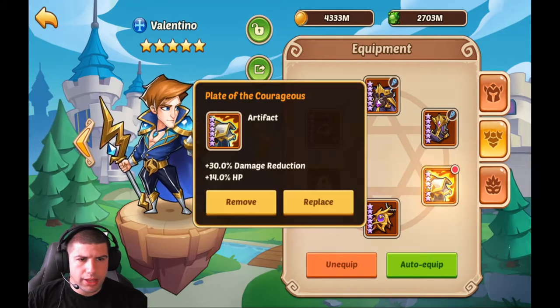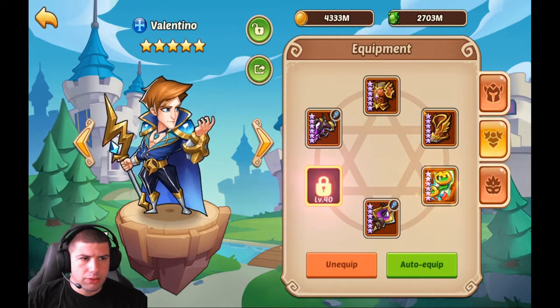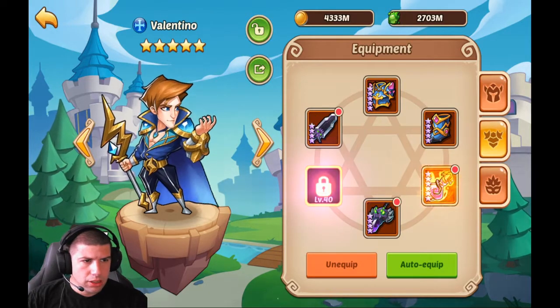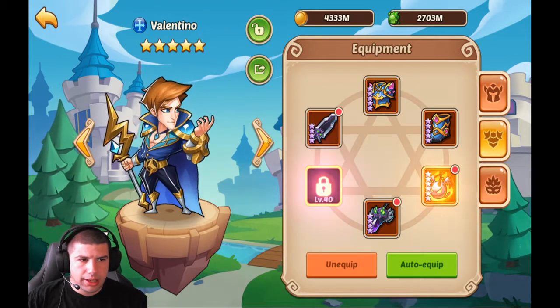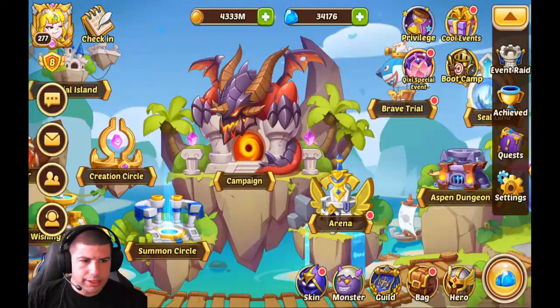Next we used Valentinos. The first had a 2-2 split with a damage reduce HP artifact. The second Valentino had two 6-stars and two mage gear with the Ruby Scepter. The third Valentino was a 5-4 split with an energy artifact, and the fourth was also a 5-4 split with an energy artifact.